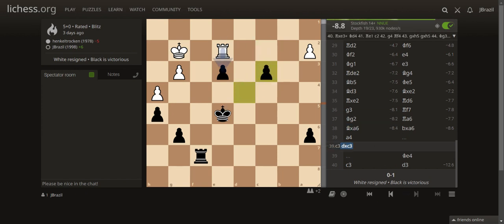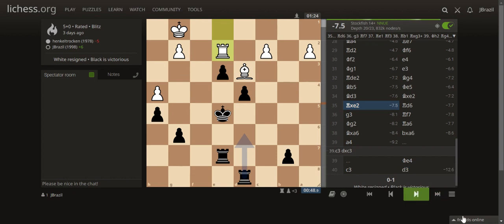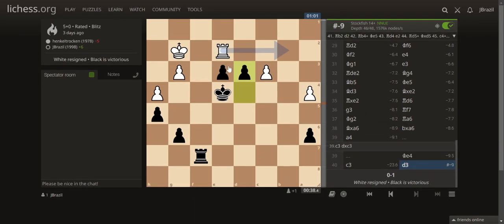I still have a strong passed pawn and it's still winning. After putting my rook, I played Bishop takes, then A4, moved my king, and pushed the C-pawn to C3. Now D3 is a winning move for black because these two pawns are unstoppable — you cannot stop them, and one of those two pawns will get promoted to a queen. This is totally over for white. That is your game with the Sicilian Defense Snyder Variation. Thank you guys for watching, have a good one, God bless, bye bye.